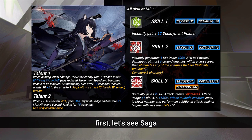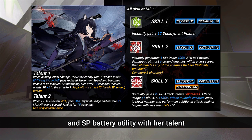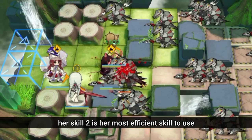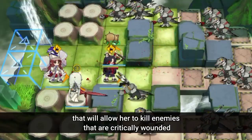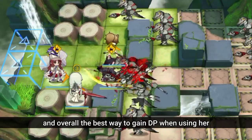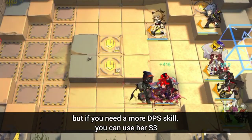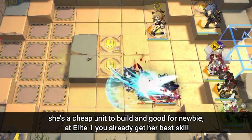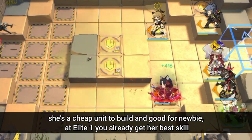First, let's see Saga. Saga is an awesome pioneer vanguard thanks to her massive AoE damage with Skill 2 and SP battery utility with her talent. Her Skill 2 is her most efficient skill, allowing her to kill critically wounded enemies and is the best way to gain DP when using her. But if you need more DPS, you can use her S3. She's a cheap unit to build and good for newbies — at E1 you already get her best skill.